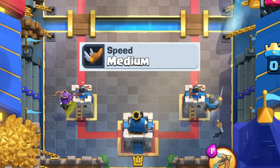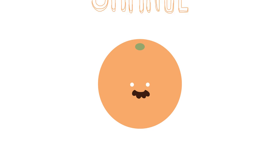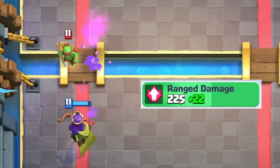Here's everything you need to know about the Archer Queen. She has the same movement speed, attack speed, collision radius hitbox, and mass as the Knight. She deals 225 damage.